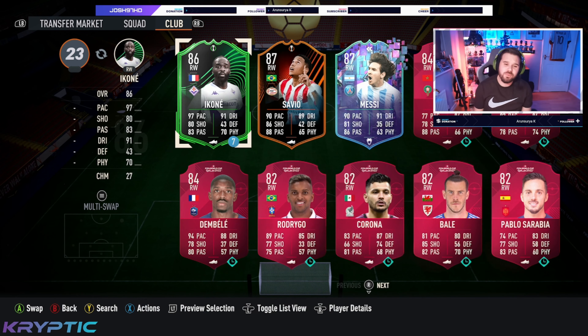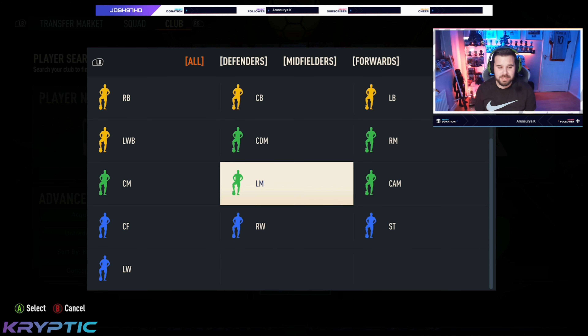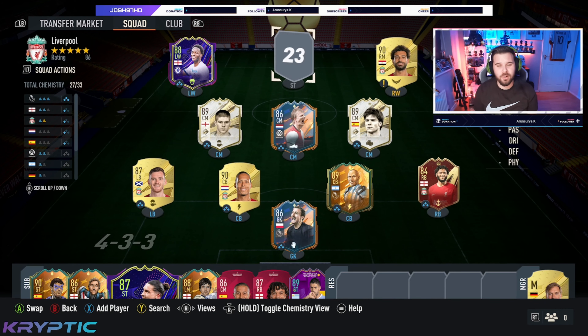And on the right wing, obviously we've got him — we've got to put him in. It is the Egyptian King, Mohammed Salah! Whenever I do find him at right mid, here he is — get in the team!